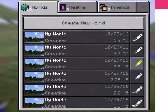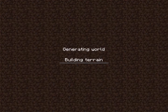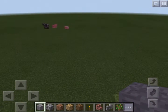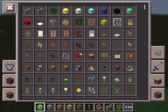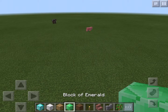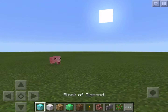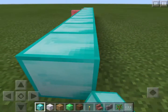Hey guys, today we are going to be doing something really new, I haven't tried it before. I'll tell you what it's gonna be called in a little bit. For now let's just start building. What you're gonna need for this project is basically diamond, gold, iron and emerald blocks. Let's go ahead and start.